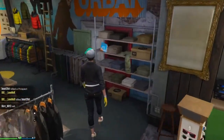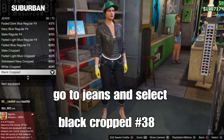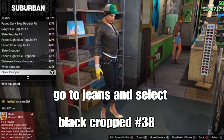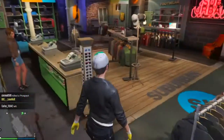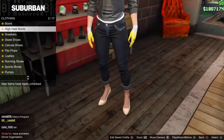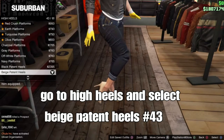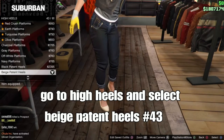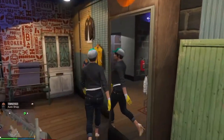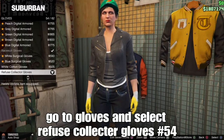Back out and go to Pants, scroll down to Jeans, and select the Black Rapid Jeans — item number 38. That gives you the checker pants for your male character. Then go to Shoes at the clone store, scroll down to High Heels, and select the Belgium Painted High Heels — item number 43 — for the checker slides. Then go to Gloves and select the Refuse Collector Gloves — item number 54 — for the white cotton gloves.